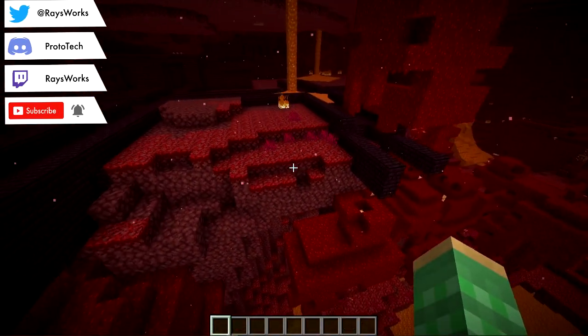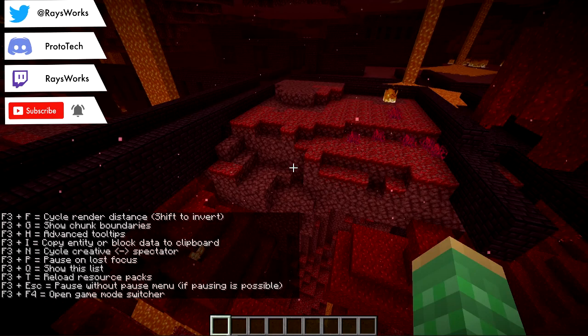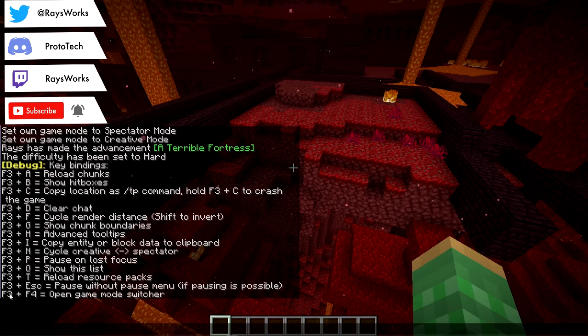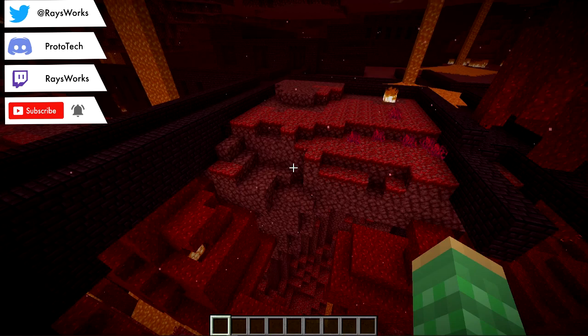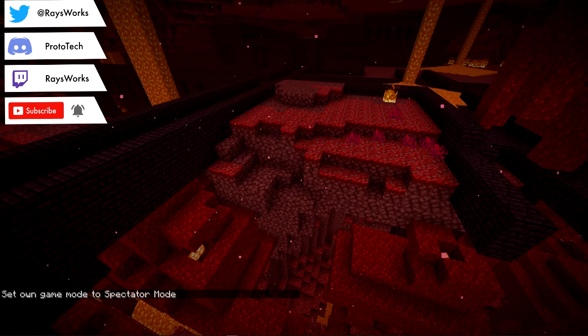The first new feature in this snapshot is a game mode switcher. If you do F3 plus Q, you'll get access to all the different F3 shortcuts, and here is a new one: F3 plus 4 opens the game mode switcher. So let's go ahead and do that — F3 plus 4. You can see something popped up, so you have to hold it.